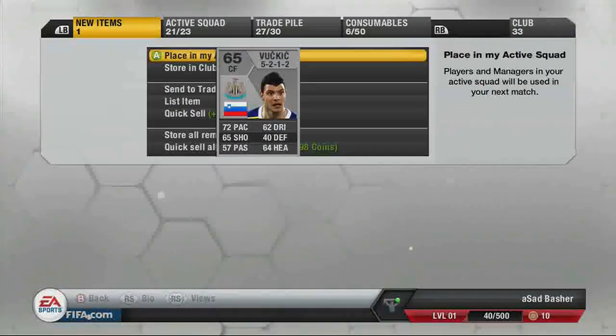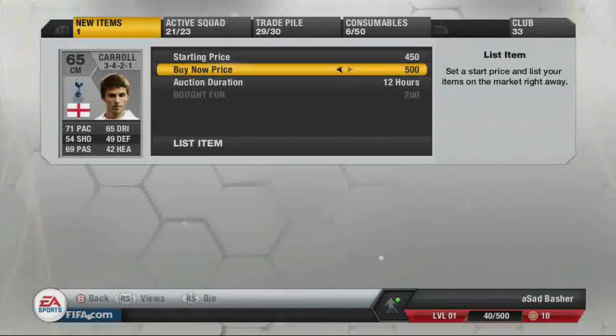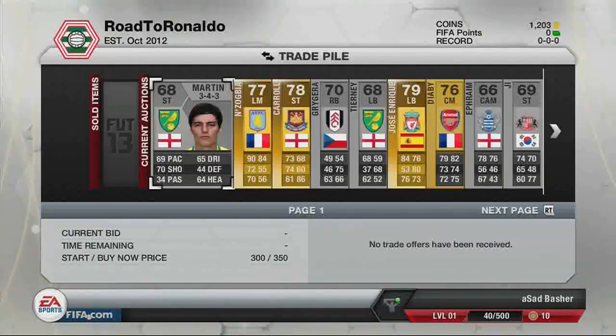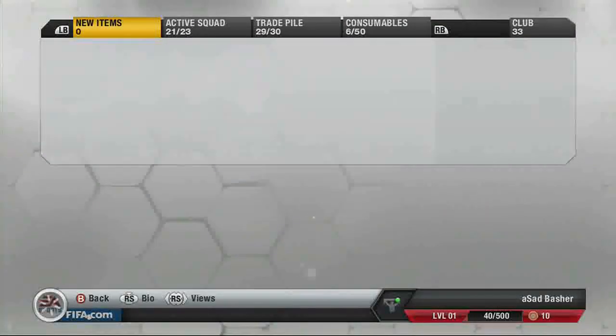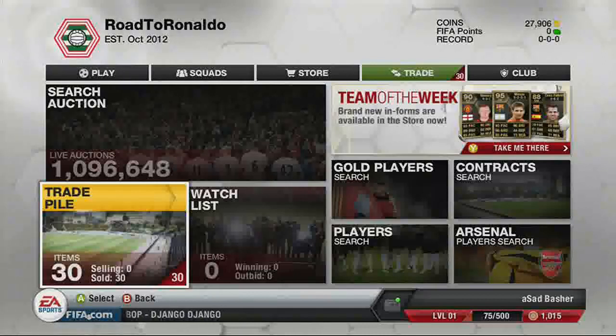We're coming to the end. I can't fit all the players I've bought into the trade pile simply because I bought so many — I went a bit mad on spending on silvers. I should probably have bought a couple more golds for better profit margins. Straight away another silver player sells for 500 coins. Started off with 7.5K and if you look in the top right now we're on 27,906 coins — so that's a 20K profit for episode 1, which is good.